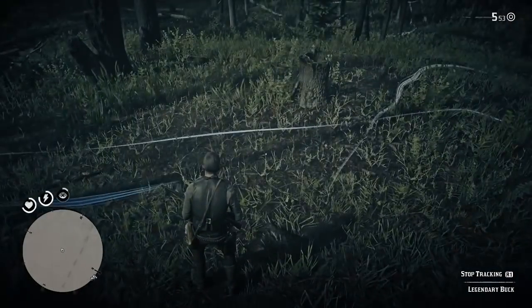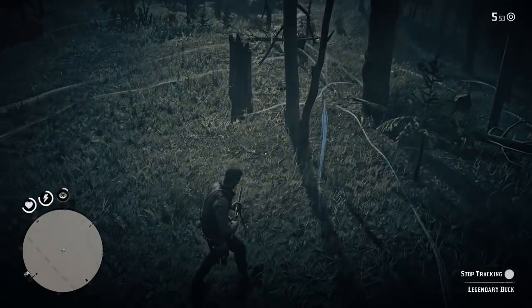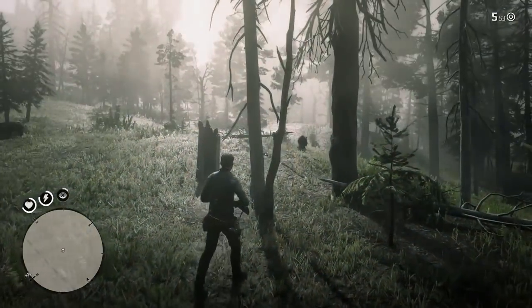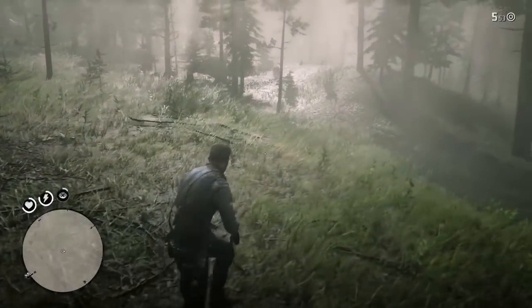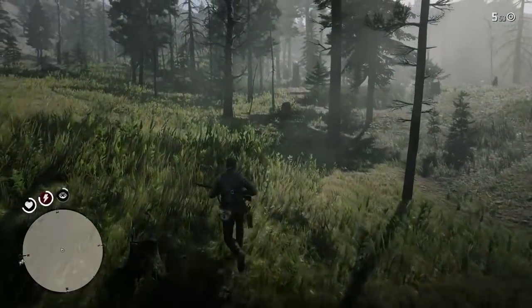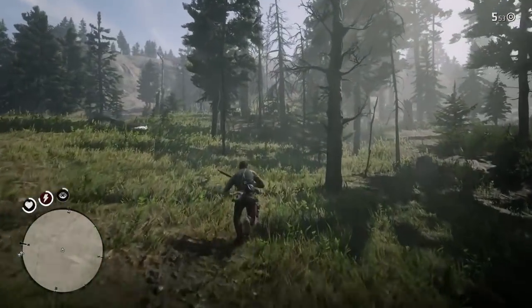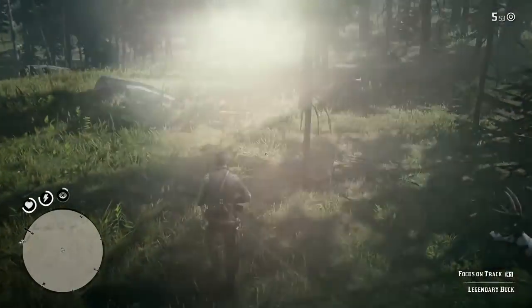After the third clue, wow there's a lot of stuff here. After the third clue we're going to head over this way as you can see a lot of stuff around here. And hopefully we're going to find a buck on this one. Had a little bit of an issue where the buck was basically not showing up anymore. But you just want to keep following — look for the yellow track.